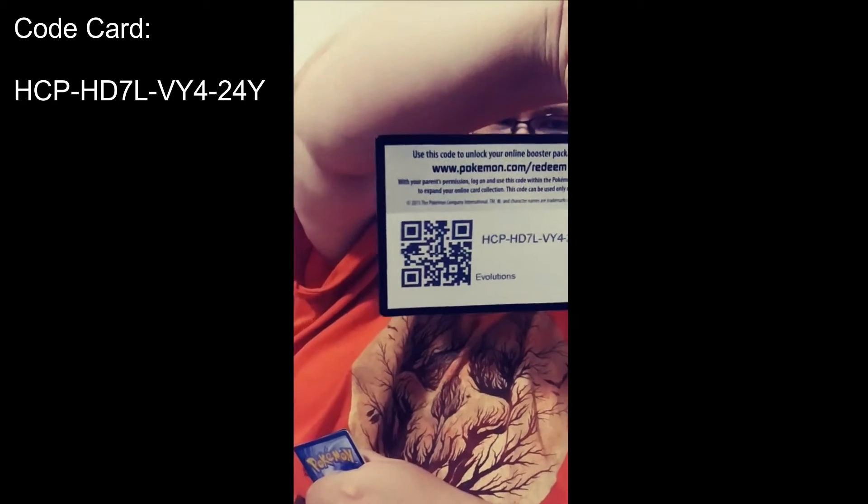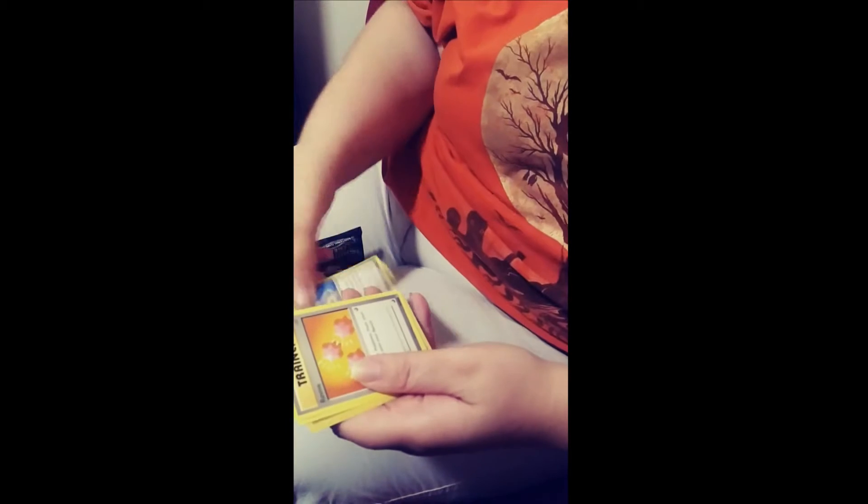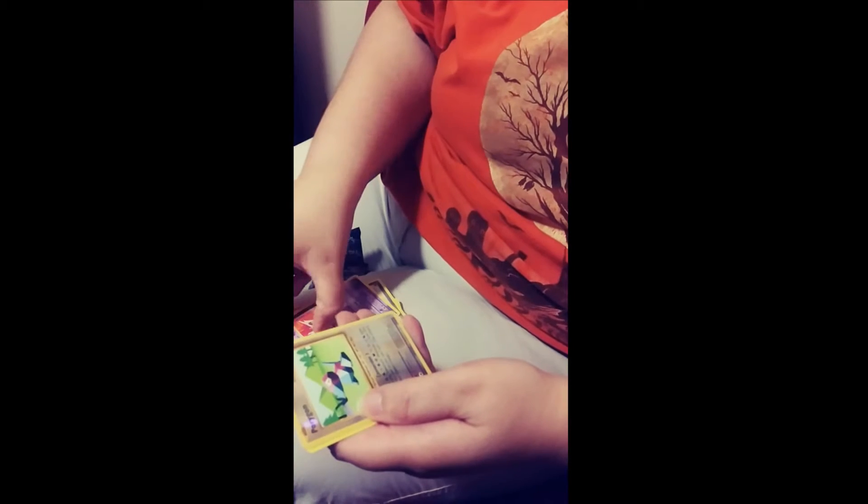Let's start with Evolutions. Hey, I made it — a box code card! I think Evolutions is XY, so okay — one, two, three, two.